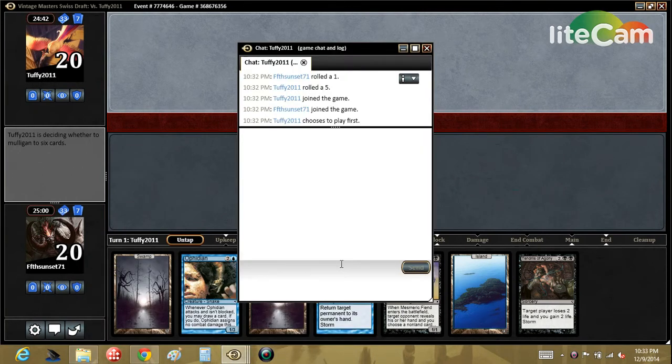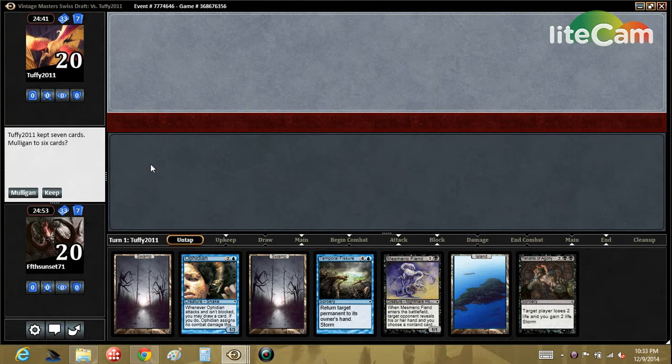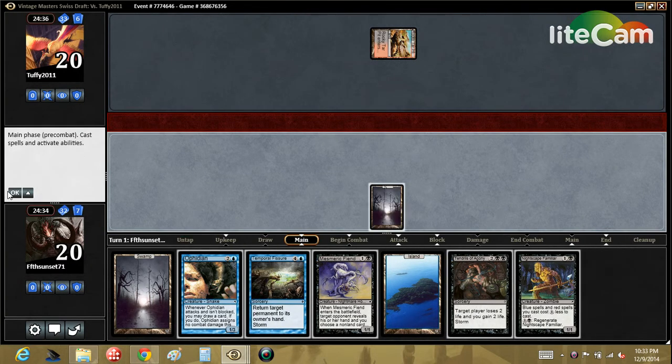Okay, here we go — round one against a tough opponent. Using our traditional just-for-fun greeting. Our hand has our kill but it's not optimal: two storm cards and nothing to build on. We have Mesmeric Fiend into Ophidian though, that's not that bad. We could probably get run over with an aggro deck but that's just gonna happen in all our matches because we tried to do something a little stupid and fun.